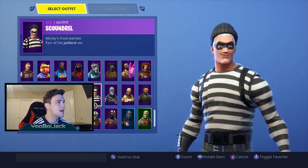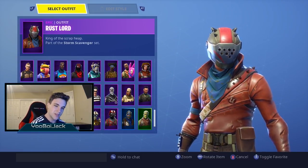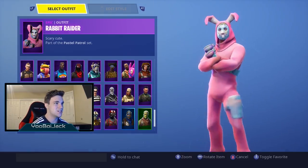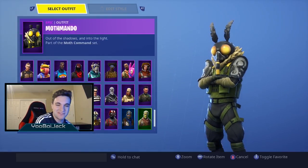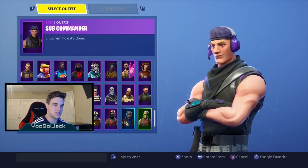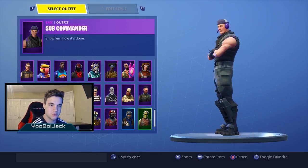Gold Trooper — I bought this just so my people on stream could see it. Scoundrel, Rust Lord — this is the skin where if you get knocked, they're gonna finish you even if someone's shooting at them, they're gonna finish you no matter what. We got the Rogue Agent, Rabbit Raider, and the Moto Mando which I just got, I just thought it was funny.